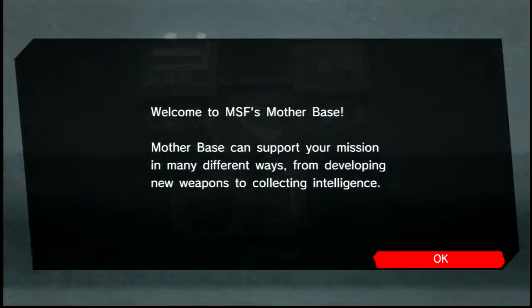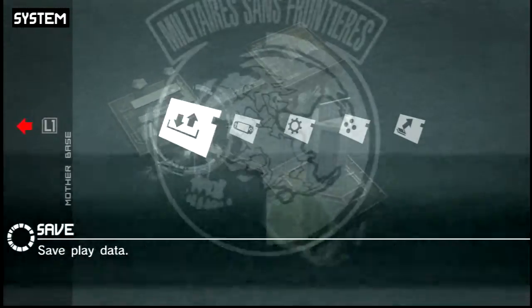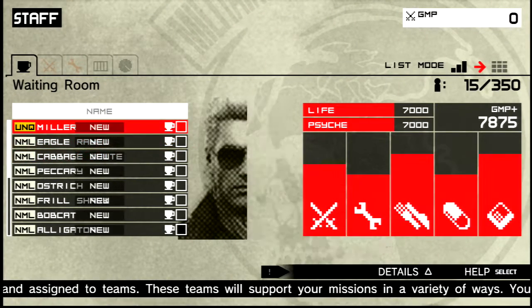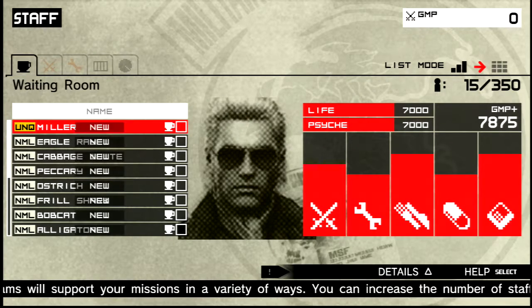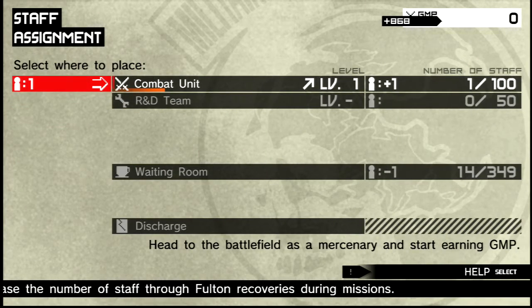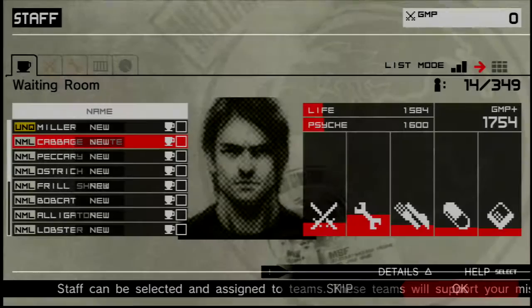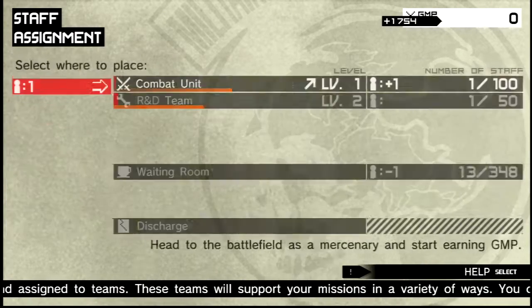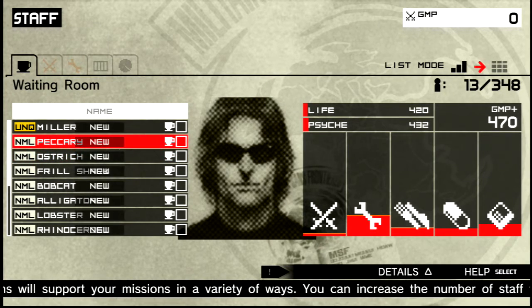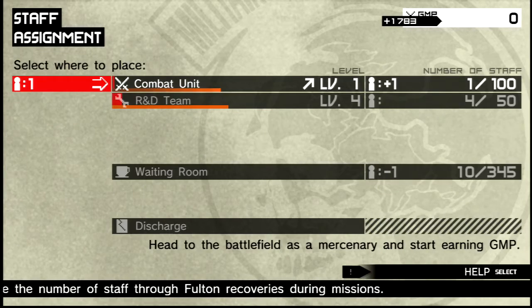There's your mother base. You can assign people to different areas — so R&D team, for example. At the moment I've got no one assigned, so everyone's in the waiting room. They've all got very specific skills. This guy I want to assign to R&D — and immediately development costs unlock, and he's got improved R&D skill, so I'm going to put him in R&D.